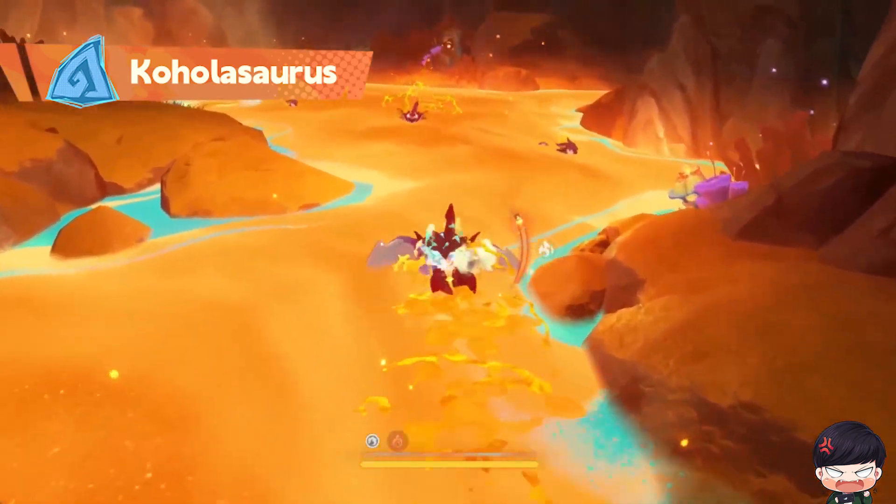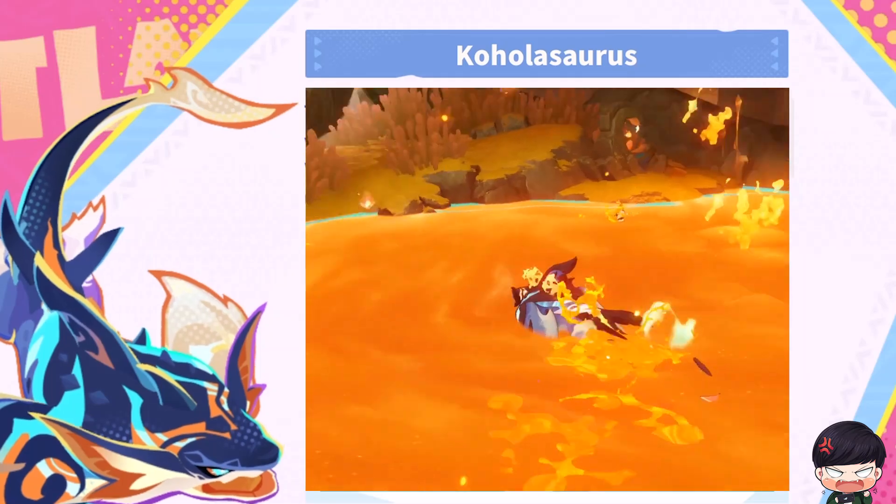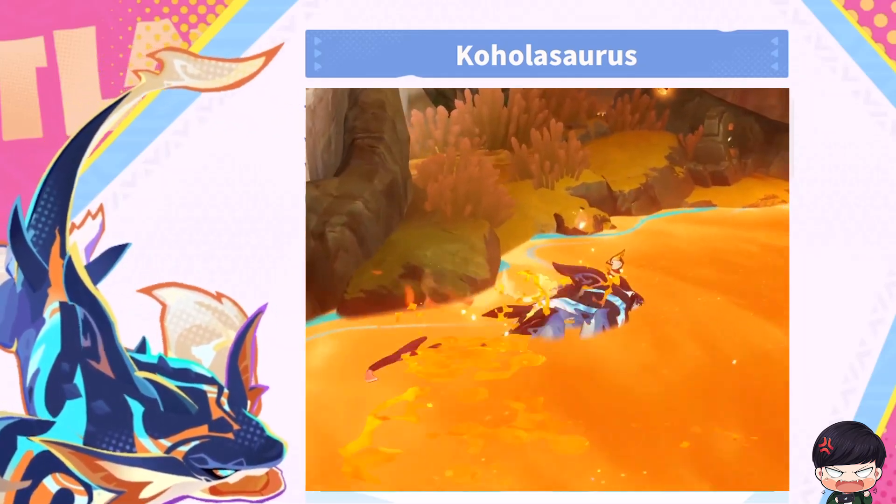Caholosaurus are the only Saurians who can swim in liquid Phlogiston. The Caholosaurus love hot springs just as much as we do — we often find them soaking in the same springs as us.